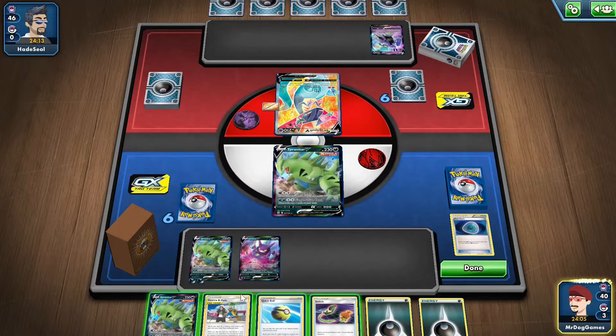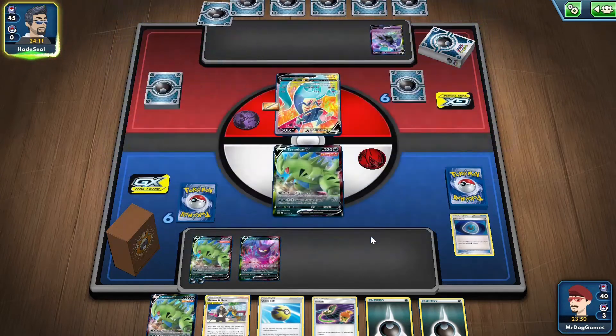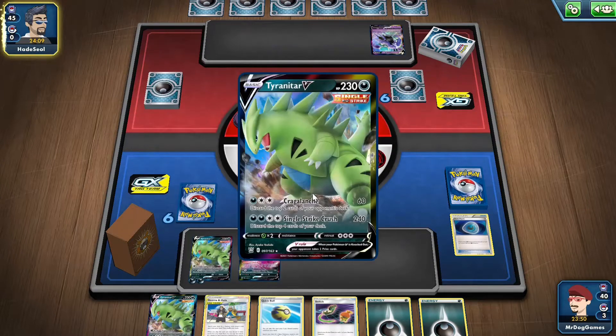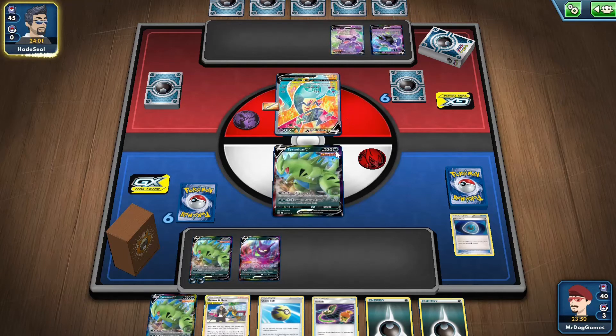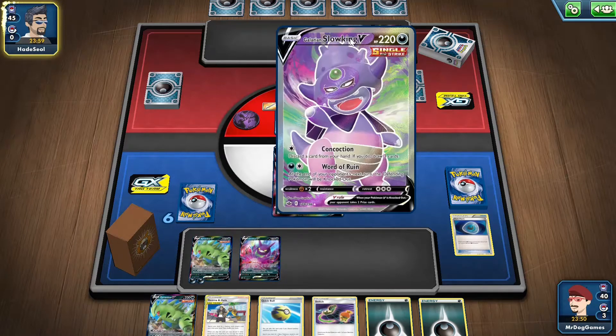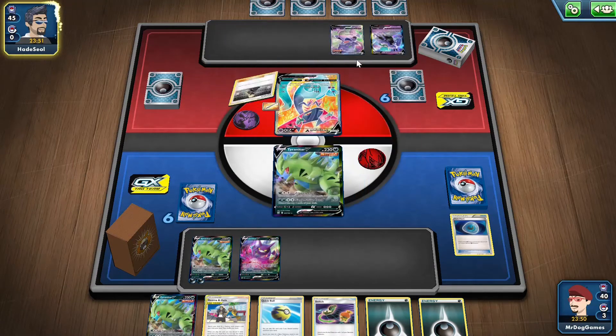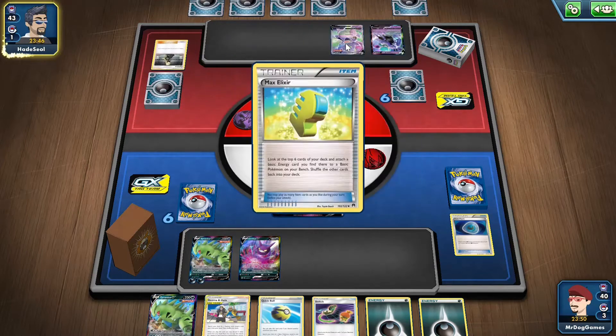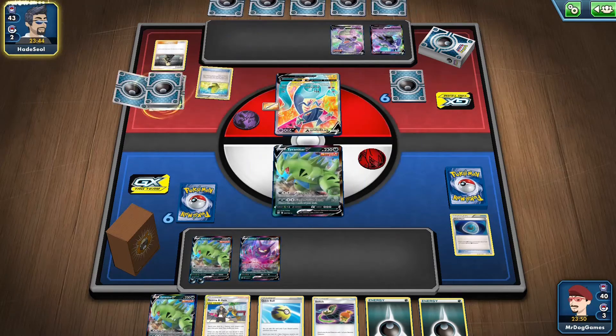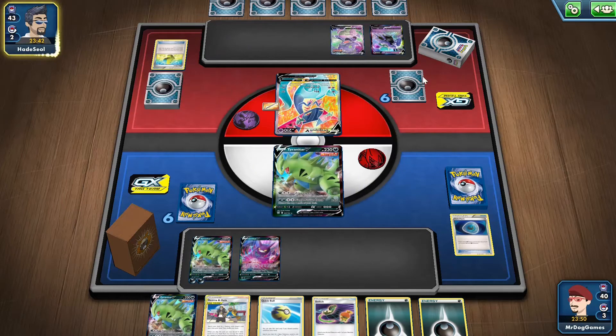Maybe we can get a Double Colourless Energy next turn. I think we'll just pass. Hopefully we don't get Marnied. You can also get a Float with this so he can retreat, and hopefully he upgrades into the Dragapult VMAX. Because if he does, we can just knock it out and take three prize cards — which would be pretty good. This isn't weak to Darkness though, it's weak to Fighting. It's also Single Strike. We will potentially get knocked out if we don't retreat. He plays Max Elixir as well — interesting deck, lots of new Chilling Reign cards.